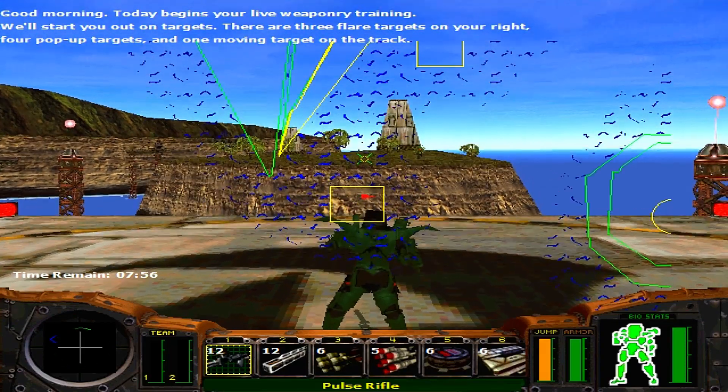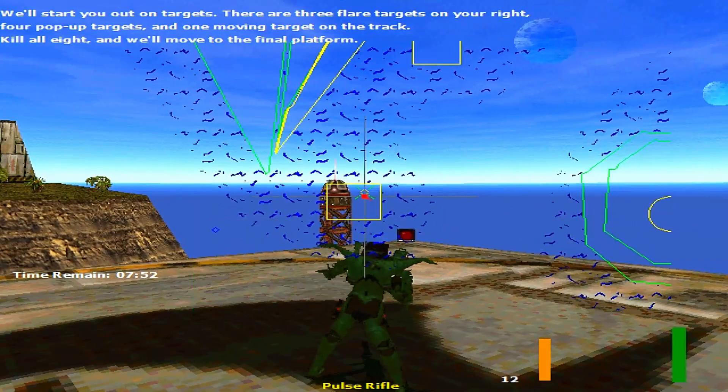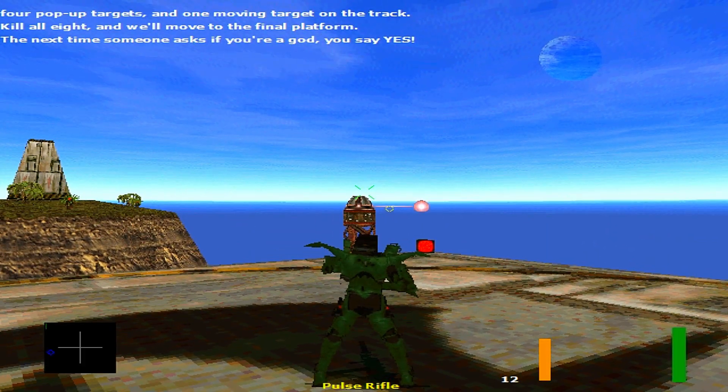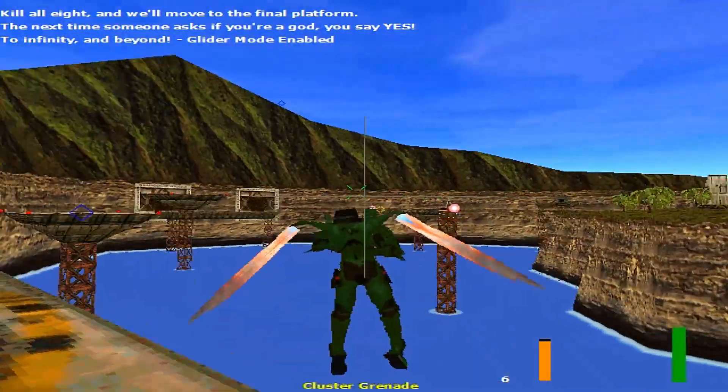Today begins the live button free training. We'll start you out on targets. There are three flare targets on your right, four pop-up targets, and one moving target on the track. Kill all eight, and you're going to move to the final class.